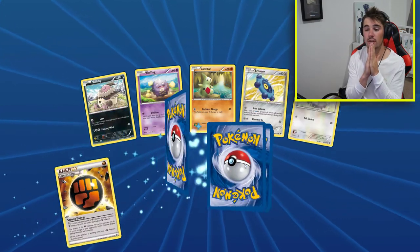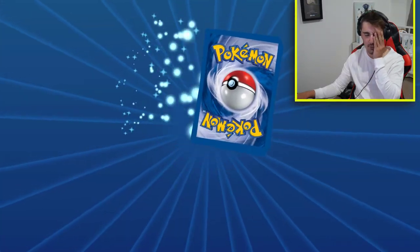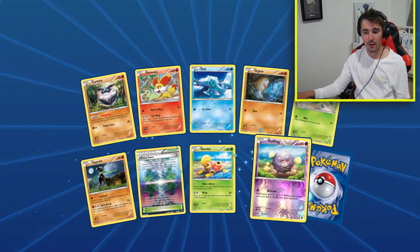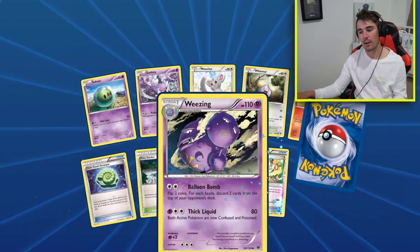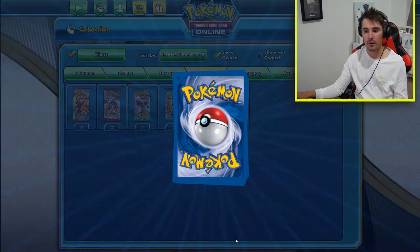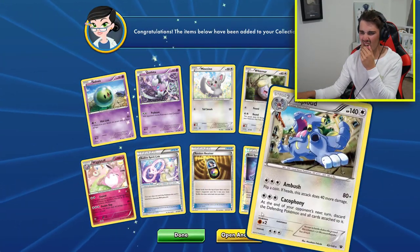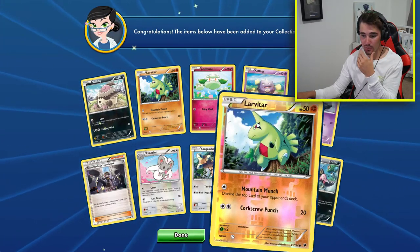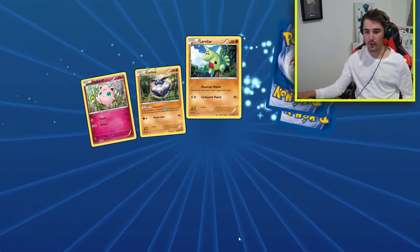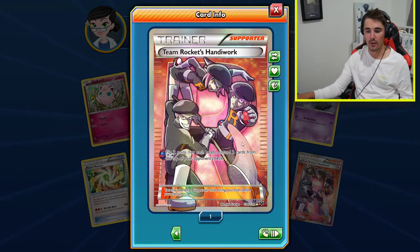To the pulling gods out there, let's get this. Reverse holo uncommon Wormadam, and then another rare Rotom. There's a regular rare Merowax. Another Karpink. Just a regular rare Omastar. We only got a lot of holos but only two Ultra Rares already - I'm starting to sweat, guys. This is getting hardcore. Team Rocket's Handiwork full art - not bad. They create an R with how they're standing, so that looks pretty cool. That's my first one of those.